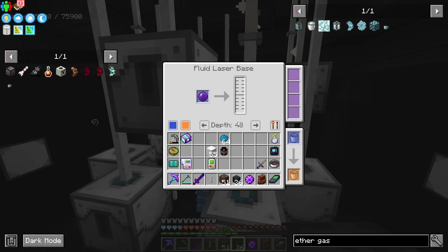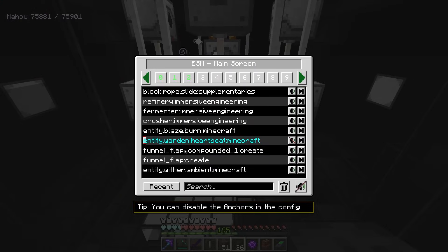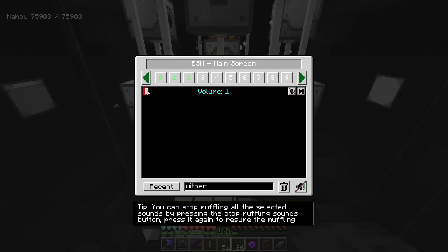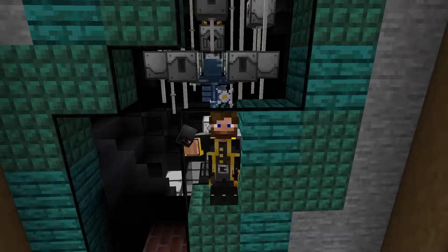The only thing we have to do is power our lasers and this thing should start working. We'll also want to disable the ambient Wither sounds — they will get incredibly annoying incredibly fast. But you've got to admit that is one of the coolest looking chandeliers I've ever seen.